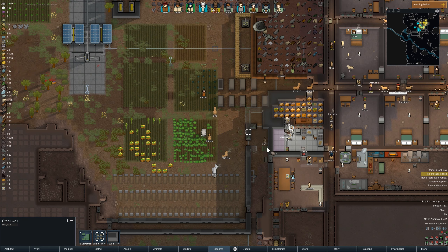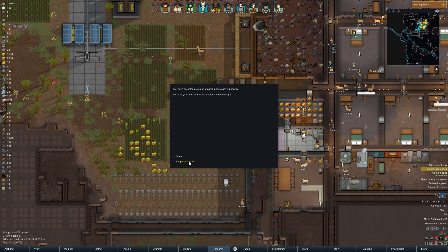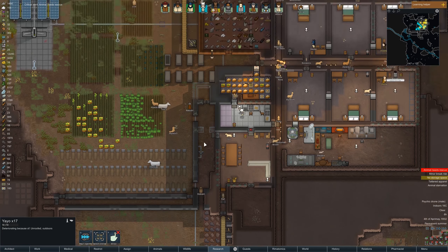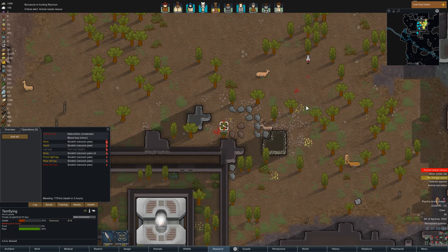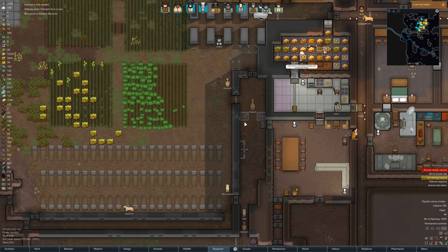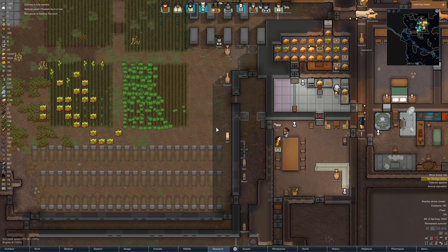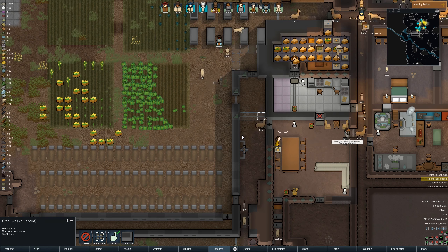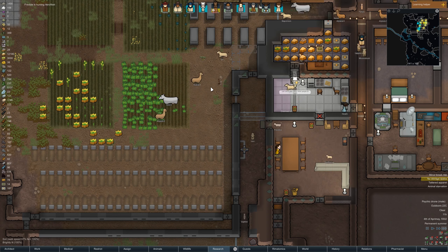We gotta close it off there. Cargo pods — anything useful? Drugs? No thanks. Animal needs rescue — it happens all the time. They really wanna kill that raccoon. Natsuki, stop talking to Cheetah. A cat perished. We should just close it off and deconstruct these, and add steel auto doors instead.